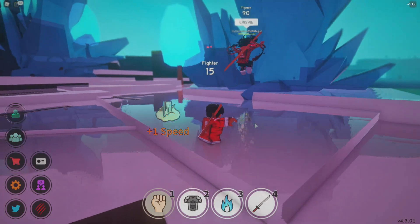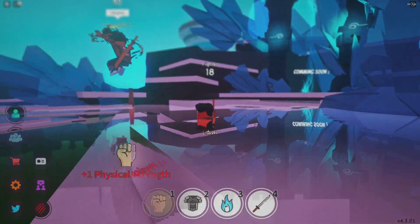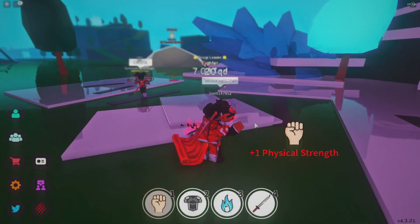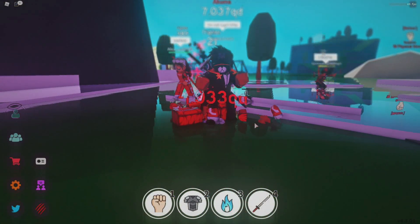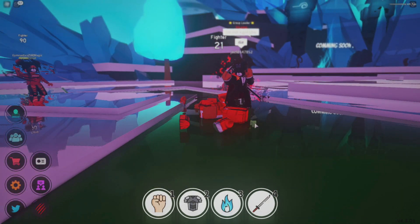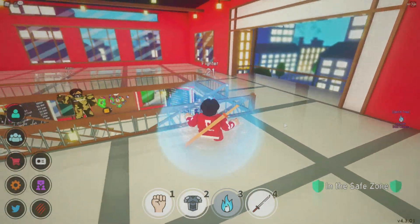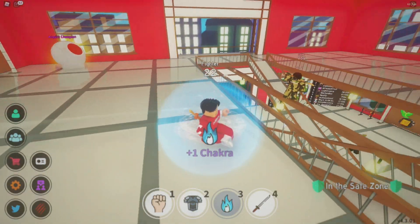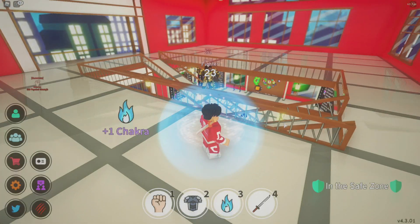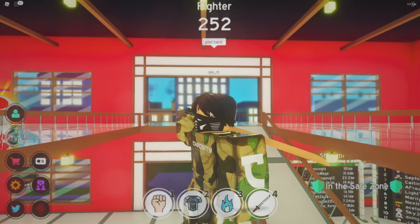I guess we could go punch some people — can I punch you? I'm chasing this guy. Can I kill him or am I gonna die? Rest in peace — I should have pulled out the sword from the beginning. My guy is floating over here. Wait — you're on a plank! What's up, man? Plot twist.